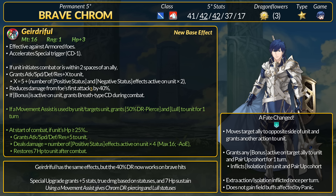If above 25% HP, Chrom gains +5 stats, deals true damage for every positive status active on him times 4, and then he heals 7 HP after combat. Like our other units, Chrom can also get DR piercing, and he neutralizes enemy field boss. If he has 4 positive statuses, Chrom can get up to 16 true damage per hit. Using Fate's Changed will give him 2.